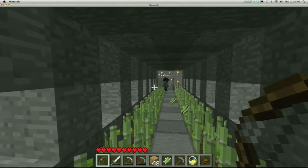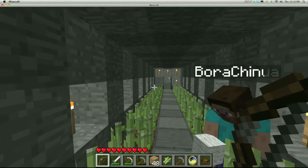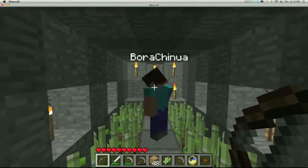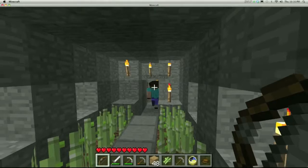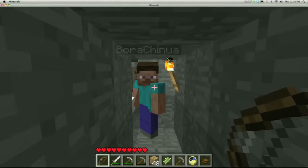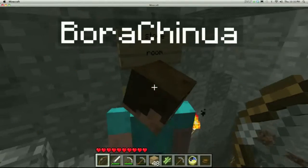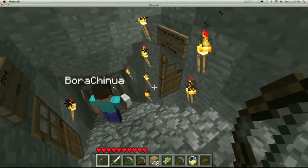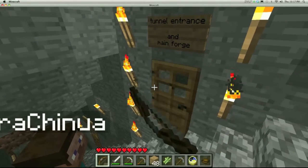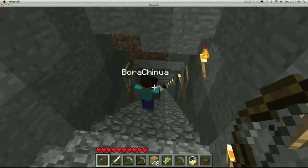All you have to do is punch out as you walk down one whole row, then do the other side very simply, and you just ended up with 57 pieces of sugar cane. How many bookshelves does that make in one harvest? I haven't made any bookshelves yet. So what do you use the sugar cane for? Cake, sugar, maps. I've been making bookcases back at my base for Amy, but she hasn't taken me up on it. The thing about sugar cane is it actually grows really quickly, so every time I walk by there, I just harvest it.